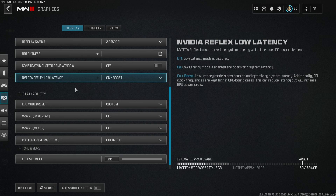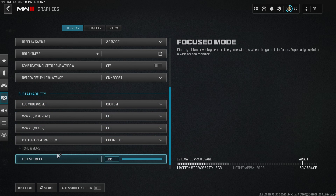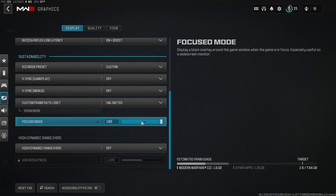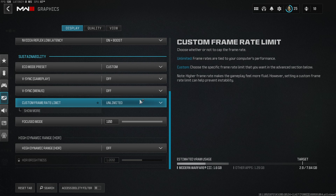The next biggest setting I want to point out is NVIDIA Reflex Low Latency — set it to on and boost. This basically draws more out of your graphics card. Then Eco mode, you want it to custom and basically off, off, and then custom frame rate limit on unlimited with focus mode at a hundred. This is probably the biggest one — you want to make sure this isn't capped whatsoever.